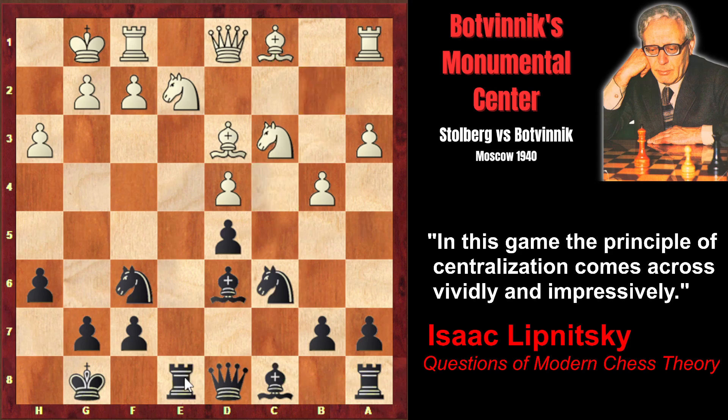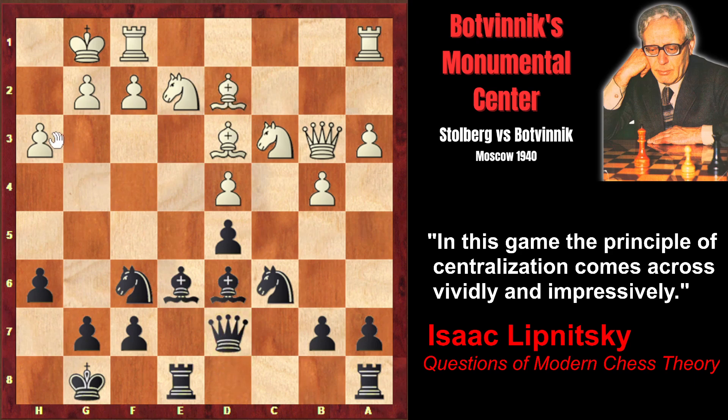Botvinnik continues his development: rook e8, getting control over the open file. Queen b3, and a strong move: bishop e6. The move might look very simple, however it has a deep idea behind it. After bishop d2, Botvinnik creates the queen and bishop battery and an immediate threat — the sacrifice on h3. After g takes h, queen takes h3, black would create immediate checkmating threats on h2. That's why white played f4, in order to close the dark-squared bishop's diagonal.